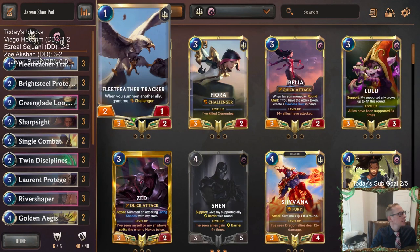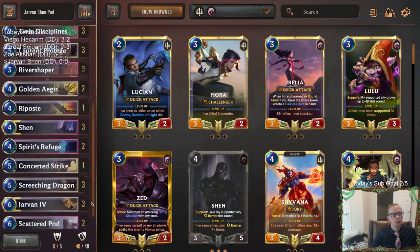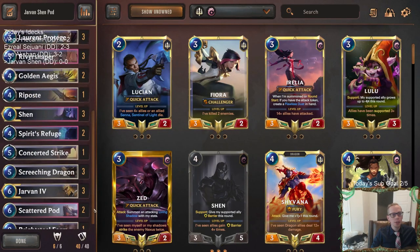This is going to be our fourth deck today. All four decks today were donation decks. We had a donation to try out Jarvan Shen again, with a couple of new cards in here.